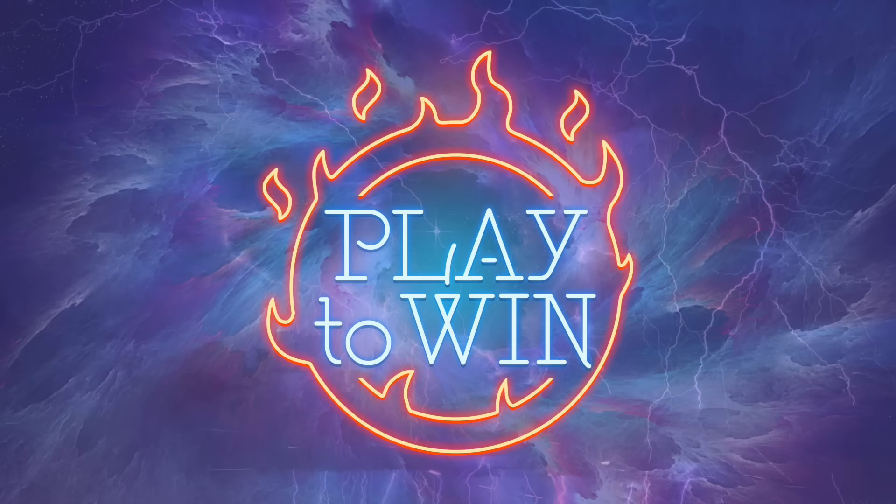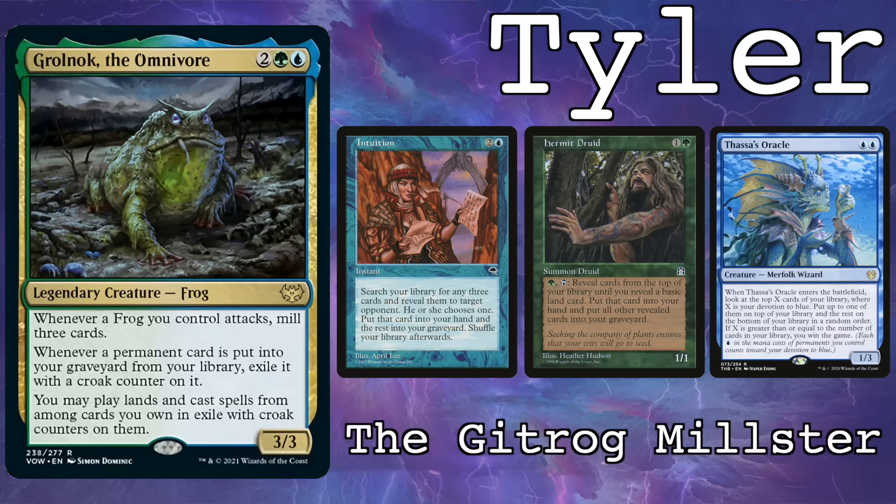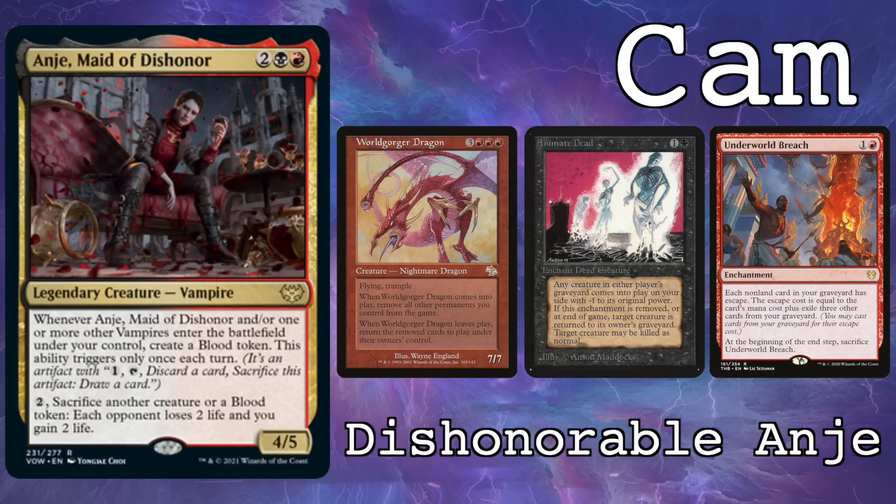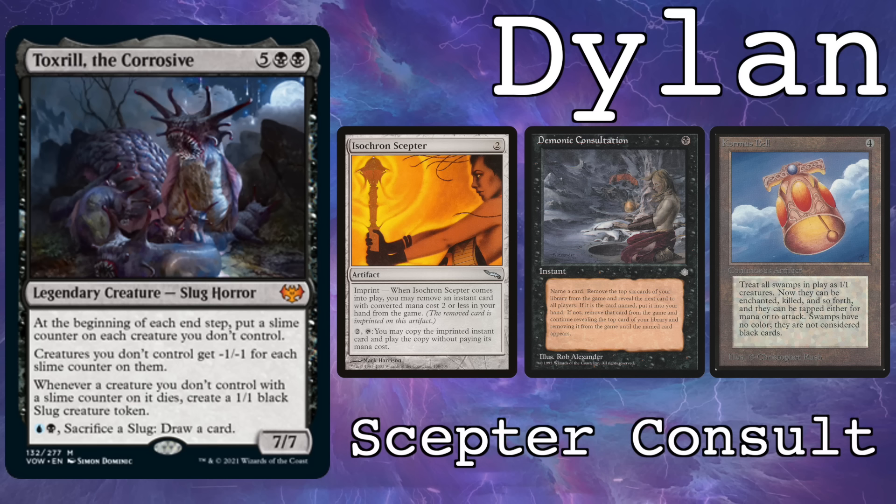Welcome to Play to Win, where we play to win. I'm Dylan, and I'm Cameron. This week, we're here to figure out which one of the new commanders from Crimson Vow is best in CEDH. First up, we have Tyler on the Gitrog Milster, a.k.a. Gralnok. Nate is on Old Chain, an old Rusty Food Chain deck. Cameron's on Dishonorable Anya, Worldgorger combo. And I'm playing Scepter Consult Toxril.